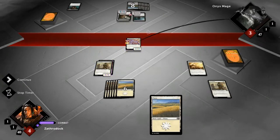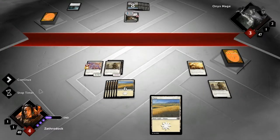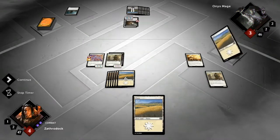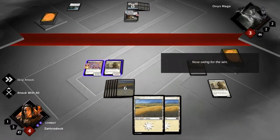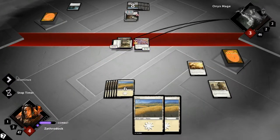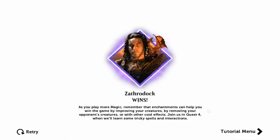Just attacking with that one because he's not gonna block — oh, he is! He had to. So as you can see, first strike: I take no damage and I killed it. And on my next turn it'll still be ready to block. More land — now swing in for the win. As you play more magic, remember that enchantments can help you win the game either by improving your creatures, removing your opponent's creatures, or other cool effects. In quest four we'll learn some tricky spells and interactions.